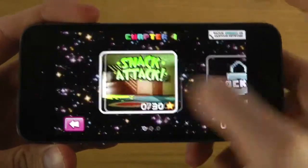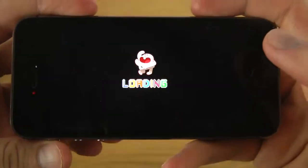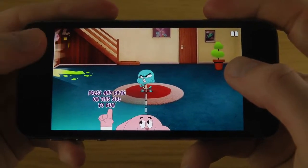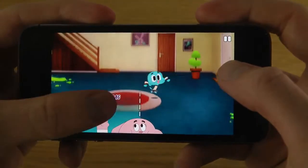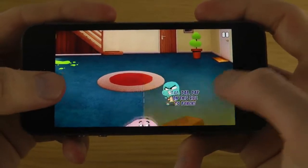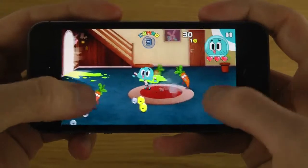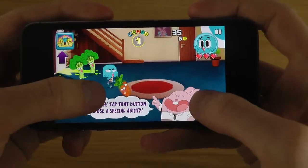Kind of like an Angry Birds thing here. Hold the device like this. Press and drag on this side to run. Tap on this side to punch. So you kill like fruits. Tap the button to use special ability.